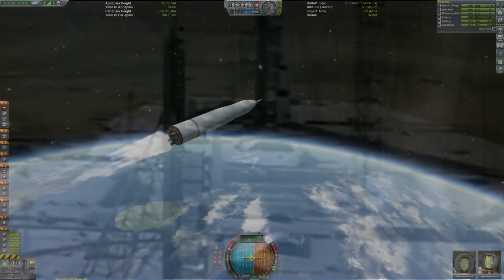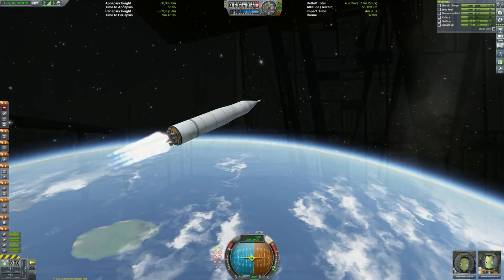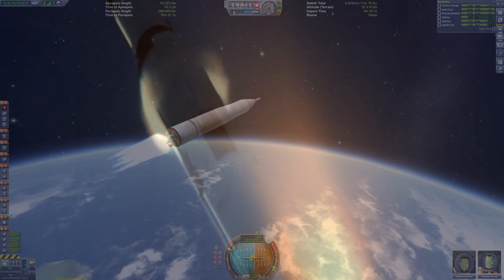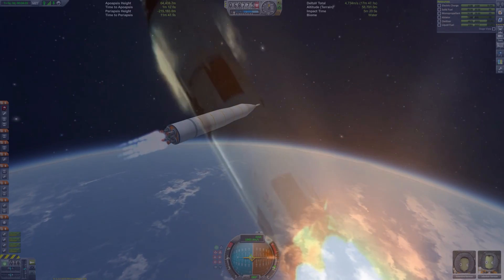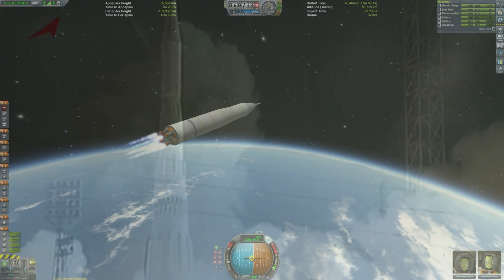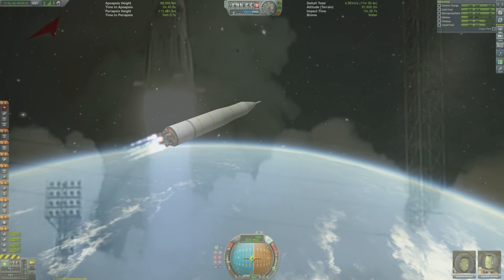30 engines in just the first stage is absolutely insane — more than almost any Kerbal rocket I've ever designed, and don't forget that in Kerbal Space Program engines are 100% reliable. Look at the Saturn V: its engine design seems incredibly simple by comparison, but even it consisted of over six million components, and if just 0.1% of those failed, catastrophic failure would result. It's no wonder the N1 never actually completed any of its four flights.